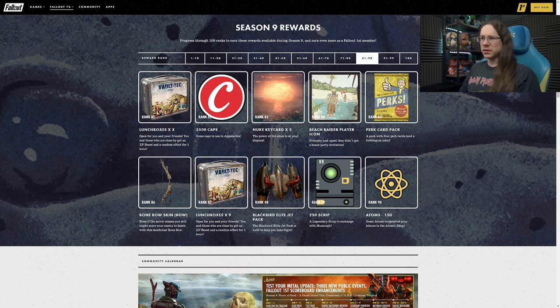Three more lunchboxes at Rank 81. Another two and a half thousand caps at 82. More nuclear key cards at Rank 83. Another player icon at Rank 84. Perk card packs at 85. The next weapon skin is for the bow at Rank 86. Pity the bow is not a bit more use at the end game, but for those who want to rock it for character builds or role playing, that's definitely a Raider-ish vibe. It's creepy, and it would also work for a Mothman cultist who uses a bow. Bones all over it.